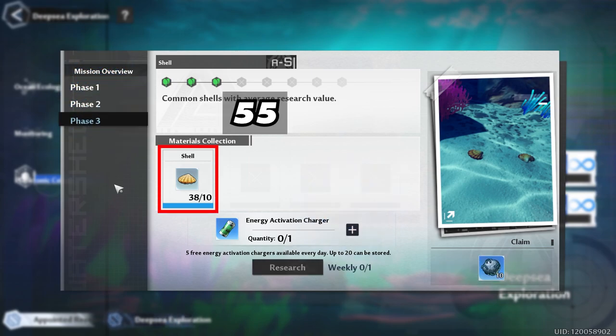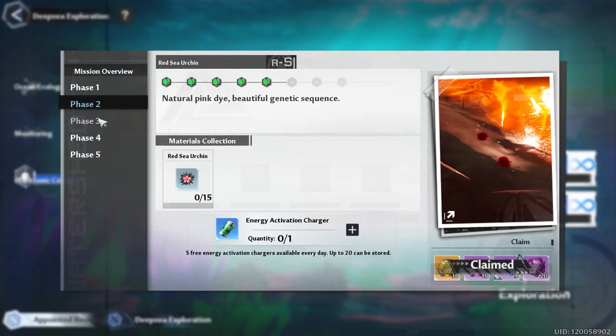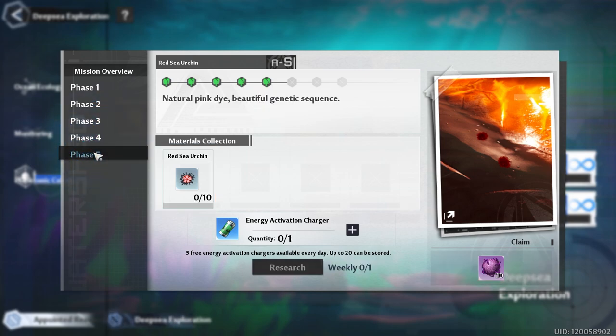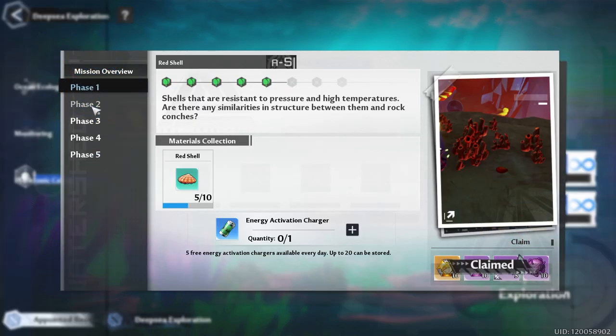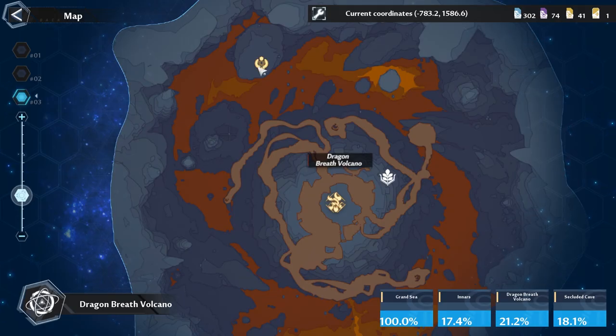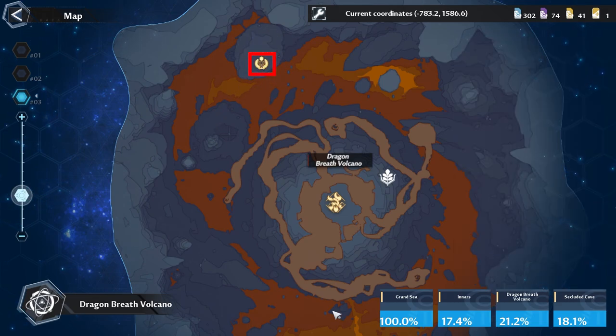For the last phase, Mission 4 Part D: Shells, this consists of three phases where you're going to need 55 shells. I already showed you that you can go to the Grand Sea and walk across the beaches, or you can find some while going after those pink sea urchins as well. Then we're on our last phases: Red Sea Urchins, which has five phases and requires 75 red sea urchins, and Red Shells, which also has five phases and requires 75 shells.